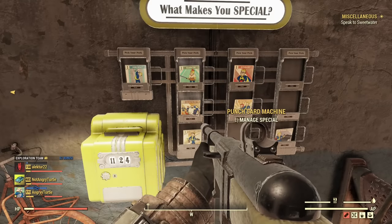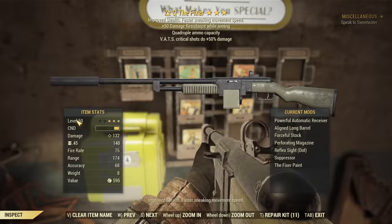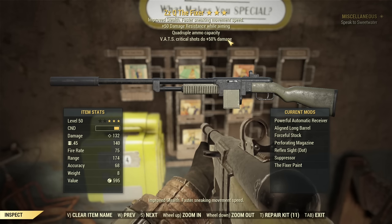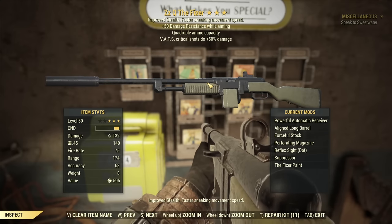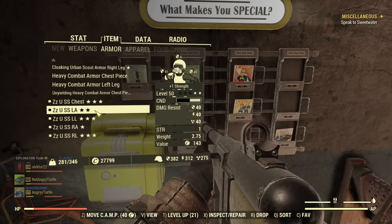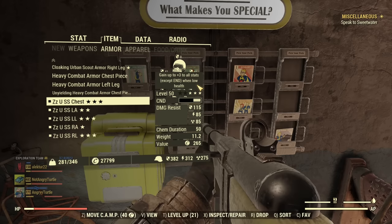Now about the gear. The most important for full damage is a Fixer with extra VATS shots and crit damage — a Quad Fixer with VATS critical damage. Perfect would be less AP cost on the third star, but I wasn't so lucky. It still works great — I went into the fight with 600 ammo and had 140 left after all the killing, so it's super ammo efficient. For armor, I'm using Secret Service just for extra resistance. It's not a perfect set — just unyielding — but any unyielding set will do with this build. As long as it's unyielding, you're good.